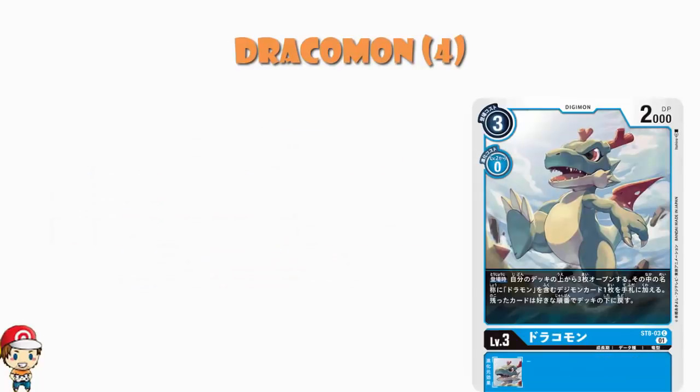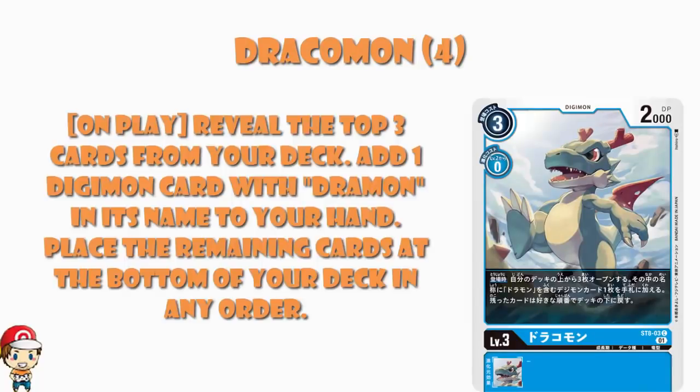Dracomon comes along here. When you play it, you reveal the top 3 cards of your deck. You add a Digimon with Dramon in its name to your hand, and place the remaining cards at the bottom of your deck in any order. Now this one I like very much indeed. If you're playing a Dramon deck, this is brilliant search — pseudo draw, pseudo search, call it what you will. I'm a fan of this one. This one seems really good to me.